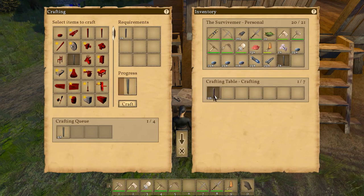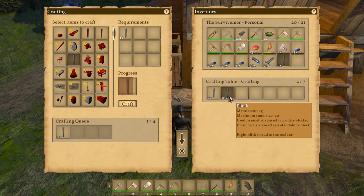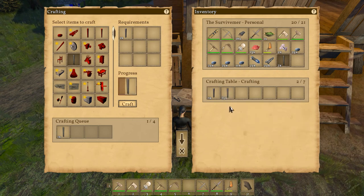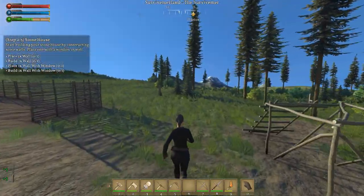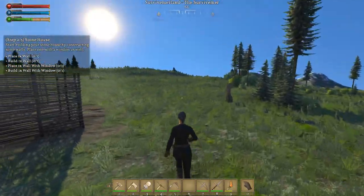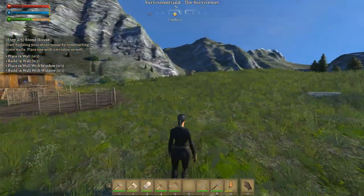Let's just get five planks only. And yeah, there we are. We're going to go build whatever it is that the game is asking for us. Basically I'm going to deconstruct this after it's done. This is not going to be the final thing that I'm going to be doing. What I'm going to do here is craft one wall and build it, and craft one wall with window and build it — just to kind of satisfy the requirements for the quest.